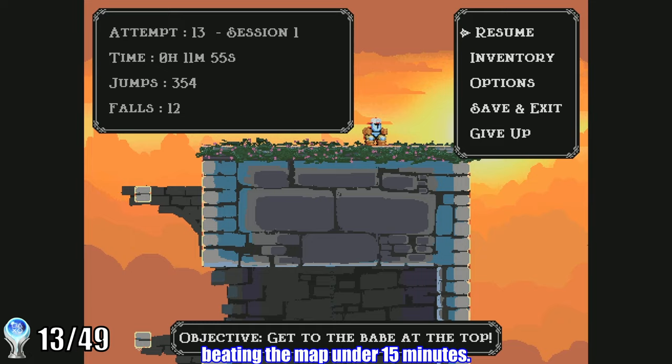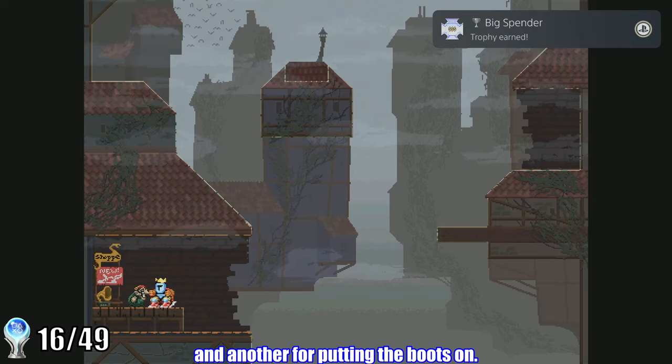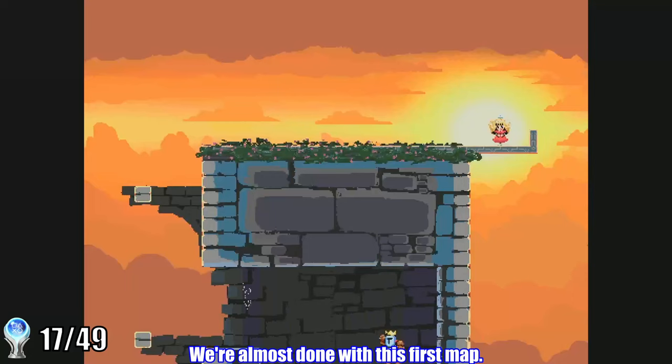I was starting to get really good at these early sections of the map. Eventually we get the 10th coin and go back down to buy the special boots. This gives us two trophies — one for spending the money to buy the boots, and another for putting the boots on. We get one more boot-related trophy for getting all the way to the top of the tower while wearing the boots. We're almost done with this first map.